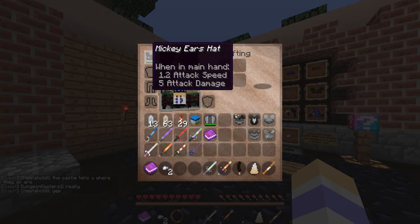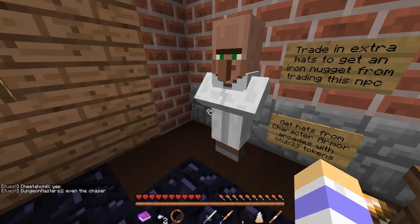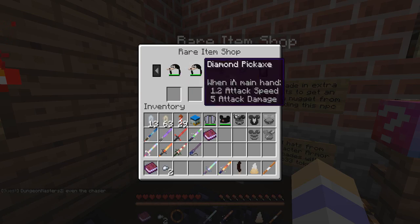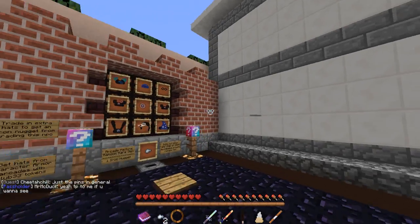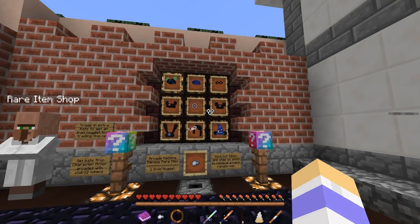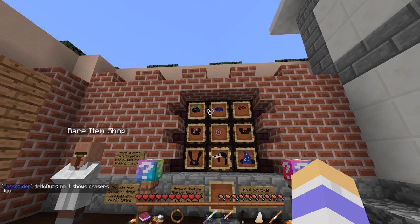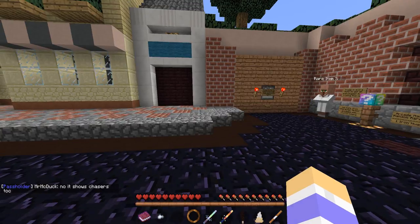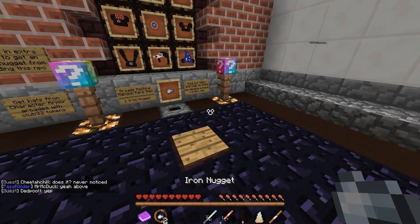Once you get your hat, you can either keep it, but there's one catch: you have to get two of the same one in order to get an iron nugget. If you think about it, it's pretty fair because you can trade in two of the same hat for an iron nugget, and then get a different one — you might not get the one you want, but you'll get these beautiful iron nuggets. I'm going to get one now and see what happens. I already have this one — are you kidding me? But now I have two, so I'll trade them in and get another iron nugget.